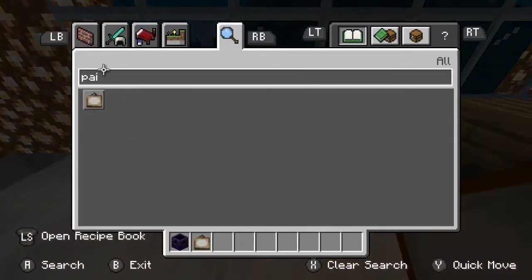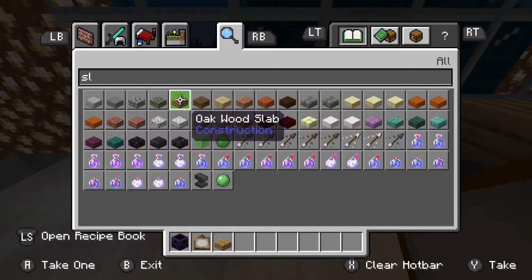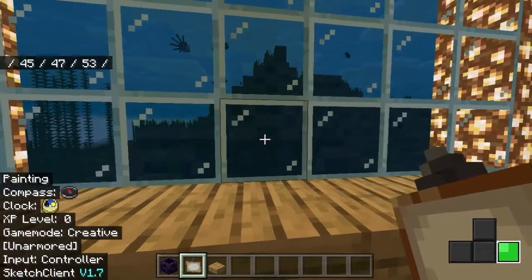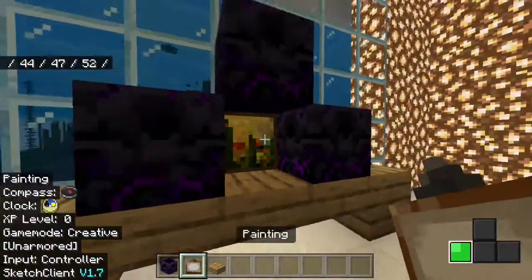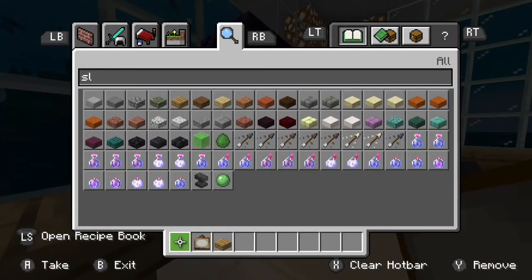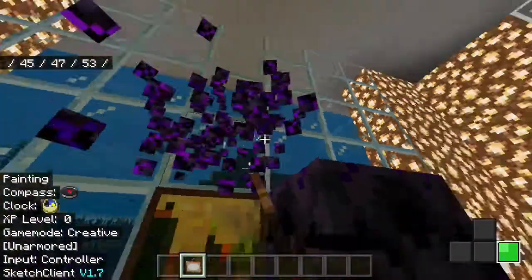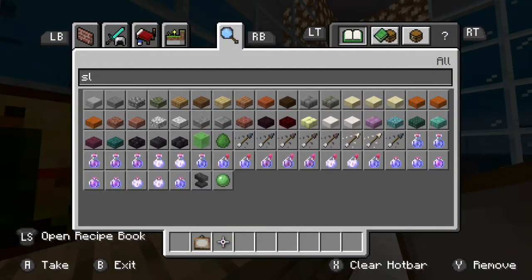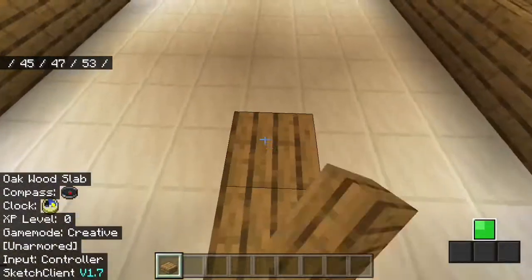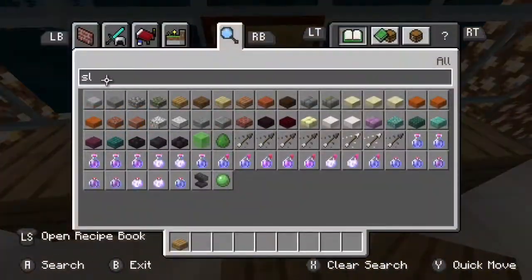We're also gonna need some slabs — you can use any full block. We're also gonna need slabs, and then we're gonna need a button.